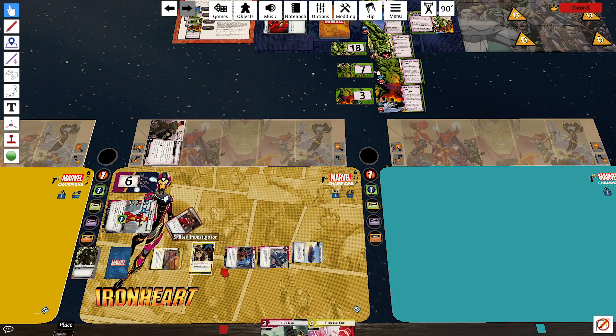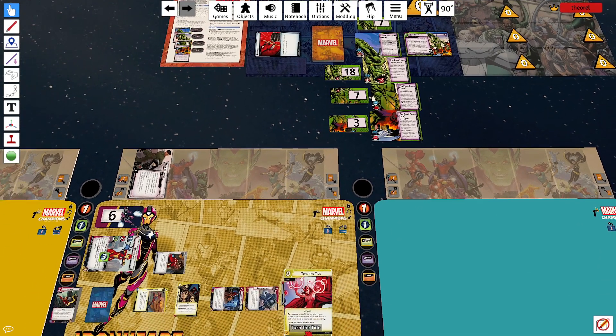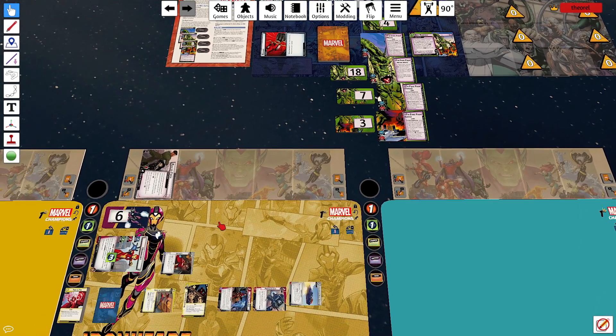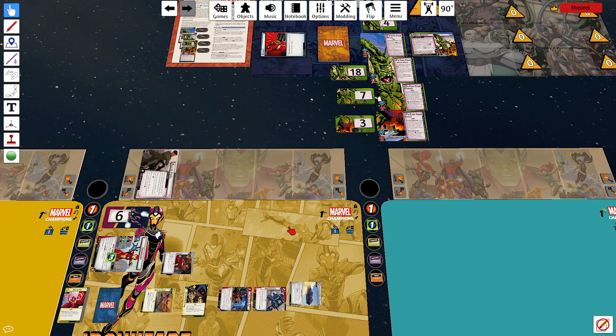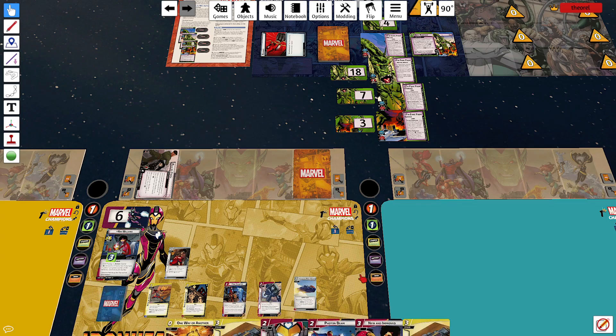We've got Sense of Justice. Sense of Justice and Ingenuity plays Flyover. Flyover removes three threat — which is just one — but gives us two counters. Having removed the last threat, I can Turn the Tide. We're just going to hit that neck for a three, just keeping threat under control while we build. I think I'm going to go alter ego, because he can scheme for a little bit — I really need him not to punch me twice because I have no allies.